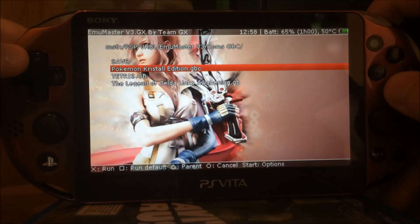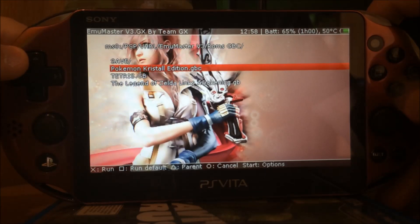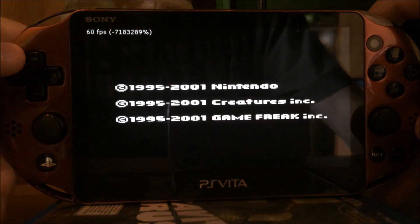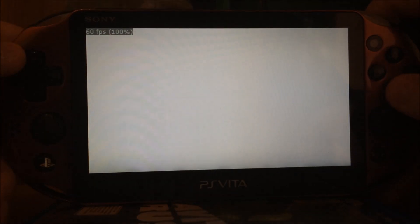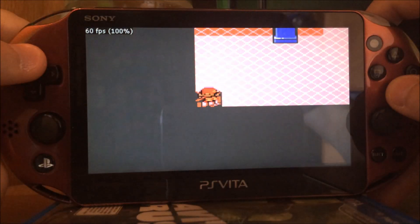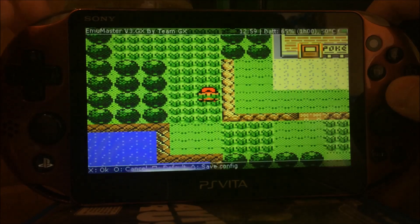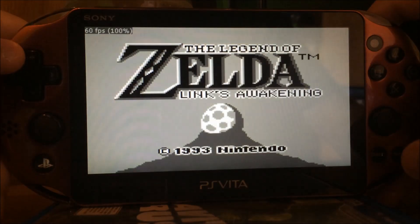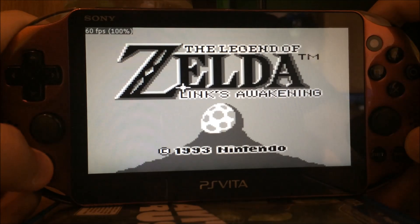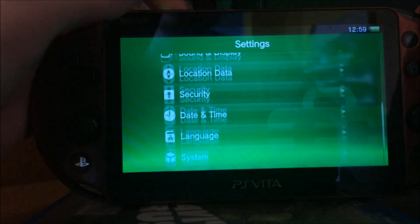And once you've done this, you can launch homebrews and emulators. If you launch the emulator, you can launch old games like Pokemon Crystal — this is by the way the German version of Pokemon Crystal. You can also load other games like Legend of Zelda: Link's Awakening or Tetris and so on. And this one is running on the firmware.